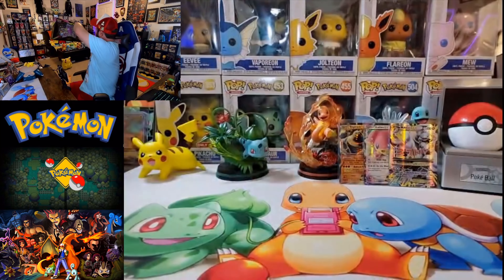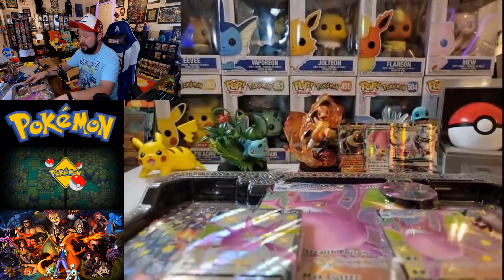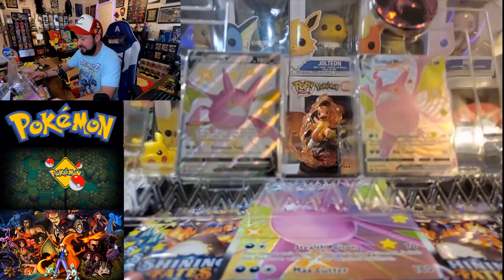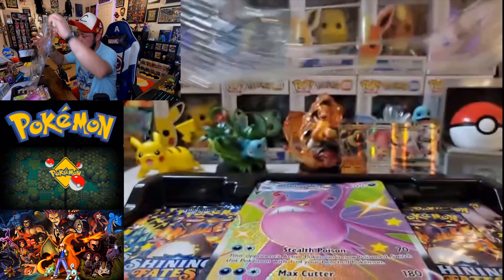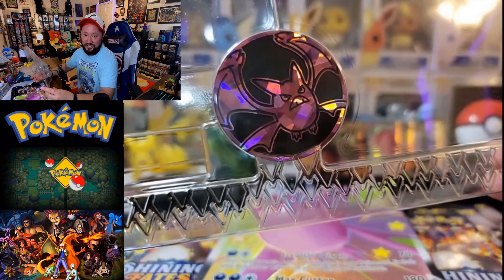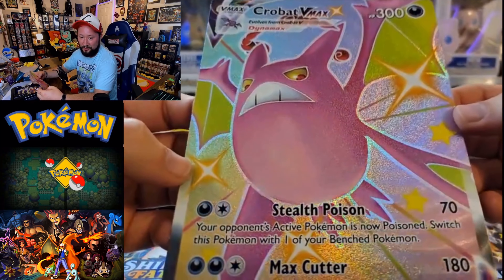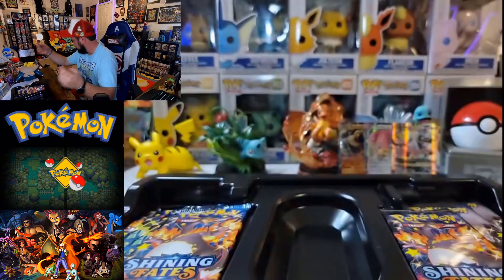Let's go ahead and open up this Shining Fates Crobat box to see if we can get a better hit. I cannot wait to finally find out what cards are in these packs. We got our Crobat box — you guys know how much I love them big old shiny cards. I have had this for probably about two months and I've been waiting to open this. There's seven packs. We got a little Crobat V right there, a Crobat VMAX, which is awesome. And the big coin — look at that Crobat coin, that thing is huge. And one of my favorite pieces out of here — the big old Crobat VMAX. That is absolutely gorgeous.